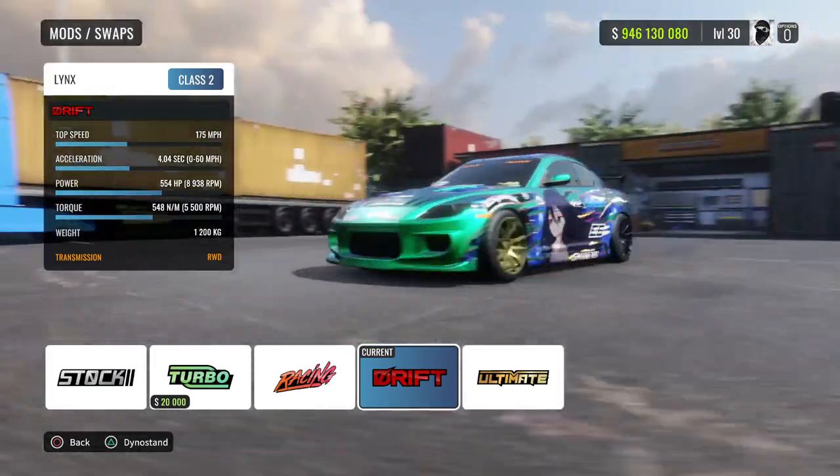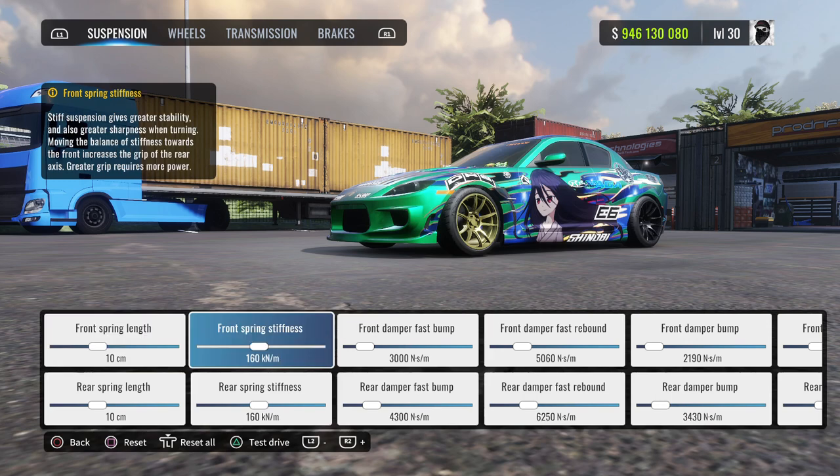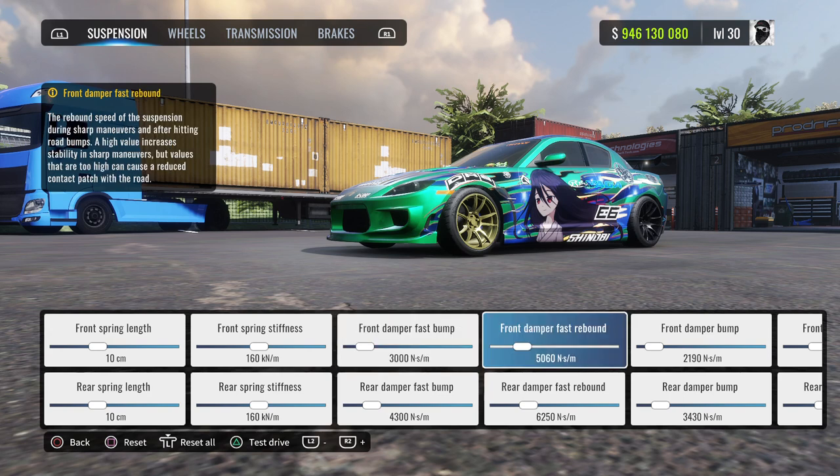Let's get into the tune. Your front and rear spring is going to be 10 centimeters. Your front and rear spring stiffness is 160. Your front fast bump: 3000. Rear fast bump: 4300. Your front fast rebound: 5060. Your rear fast rebound: 6250.